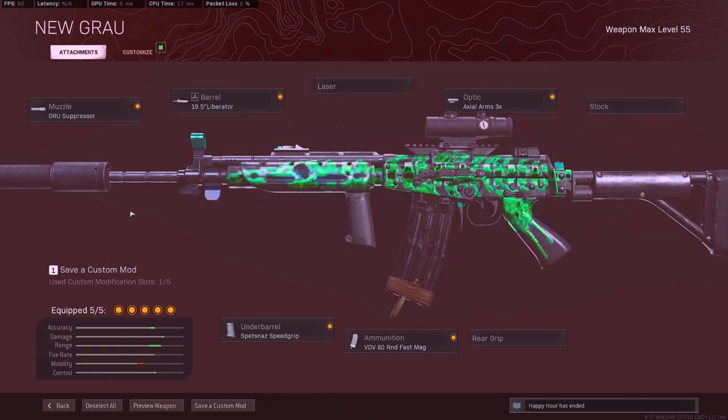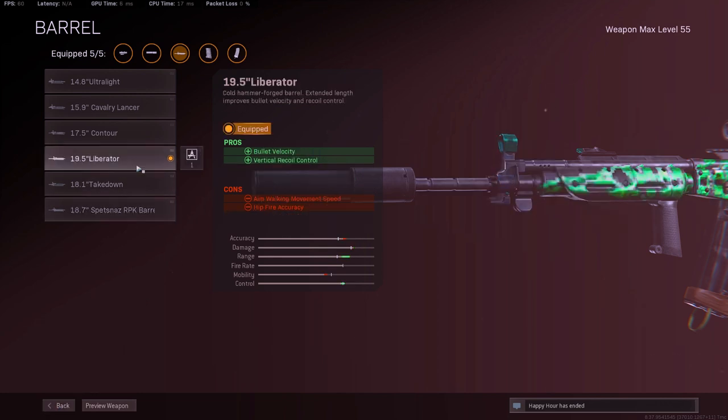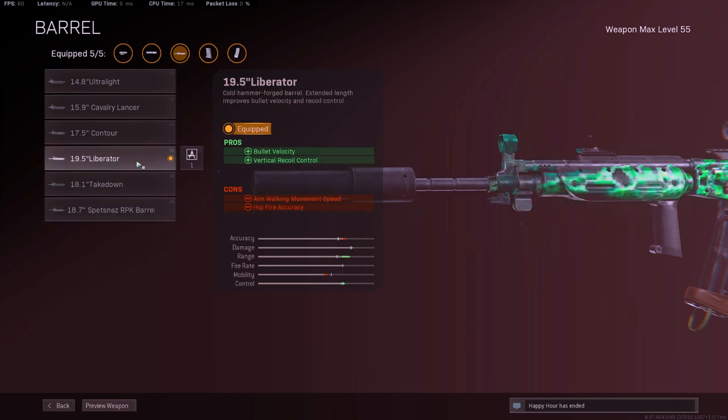A lot of people like using the Spaznaz RPK Barrel. I tried it again — this is also post-nerf of all these barrels and the recoil nerf for the Pharah — and I find that the Liberator Barrel does have a nicer recoil pattern for me. You can run the RPK Barrel, it does give you that extra recoil control, but I like the feel of the Liberator Barrel.